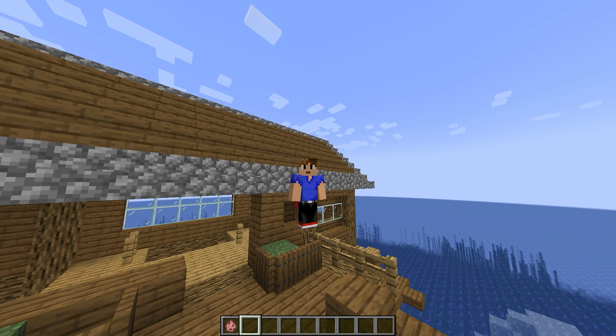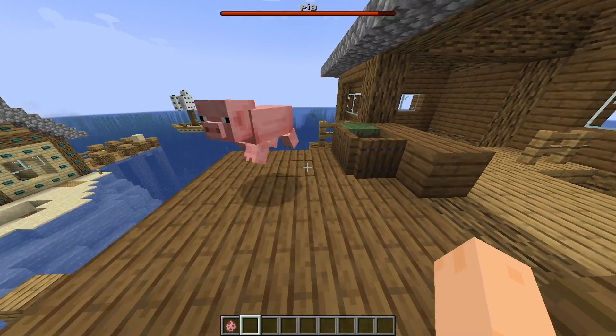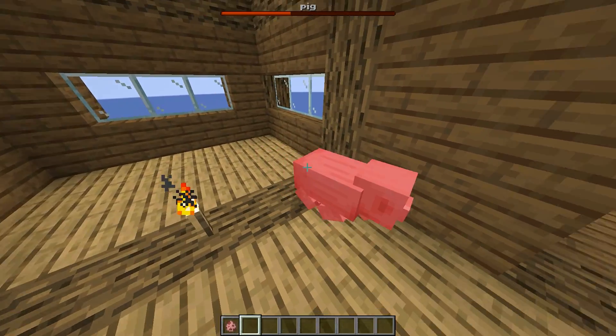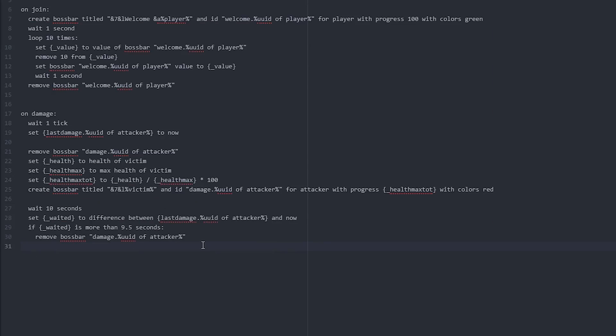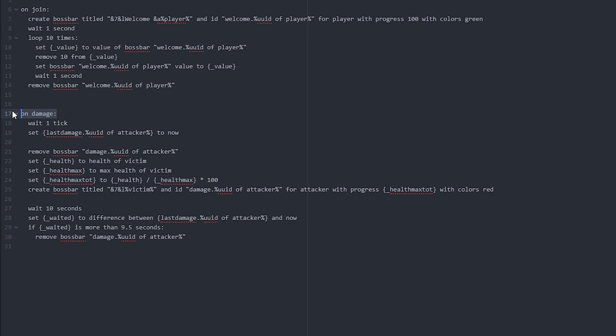This script will be in the description in a Pastebin where you can download it. In that script I've also included a boss bar that comes up whenever you harm an animal. Let me quickly go over how that works — let's hop back into Atom. So this is the script you'll see if you copy it from the Pastebin, and this is what I've currently added, using an `on damage` event.